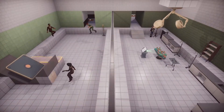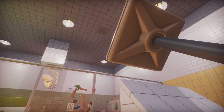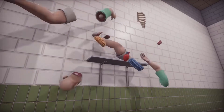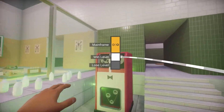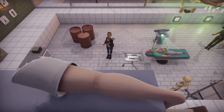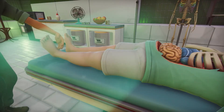And if at any point you want to test your creation, simply hit play and iterate as you see fit. As for how a player actually completes your level, that's where the mainframe comes in. Hook it up to the healed output and Bob's your uncle — or rather, was your uncle. Huzzah!